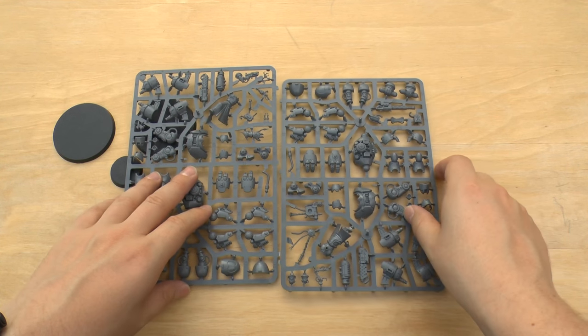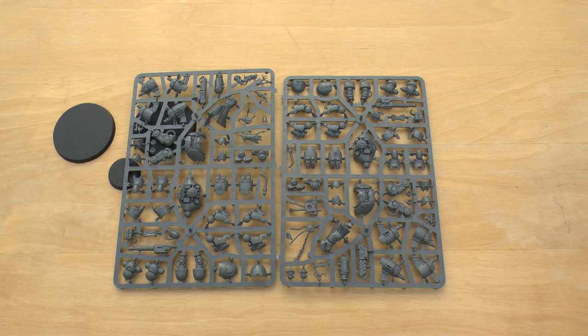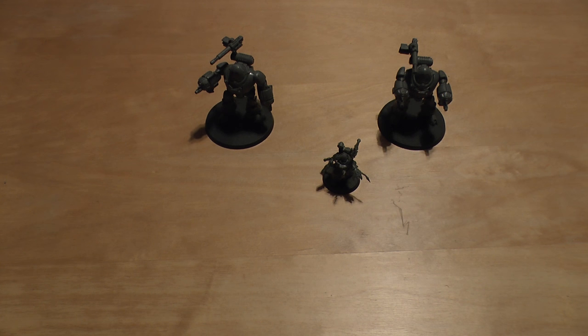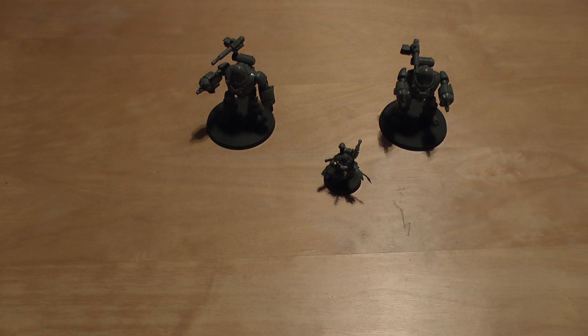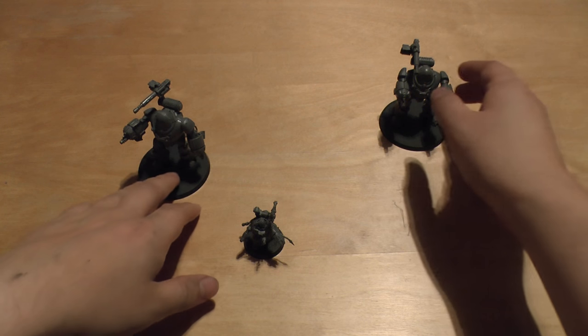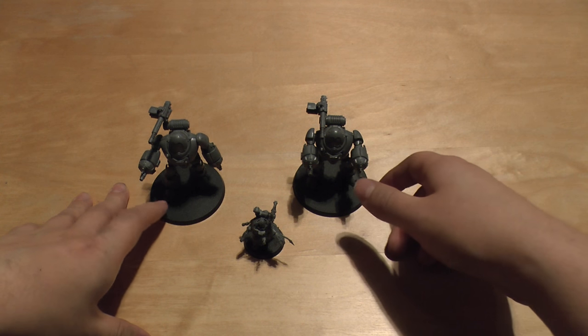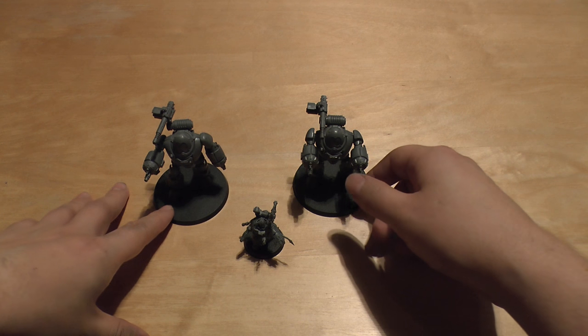So I'll go away and build them and you'll see them in part two where I'll finish the review. Welcome to part two of the unboxing and review of Castellan Robot Maniples. These will set you back about £42, and I think that's a lot of money for what you get — this is almost Land Raider territory, around £40 or so.